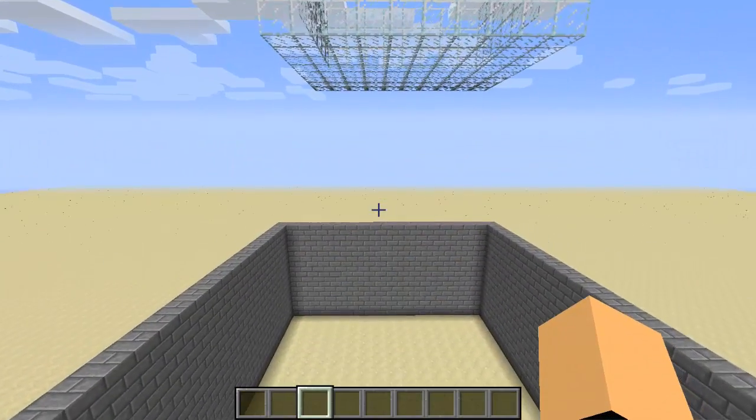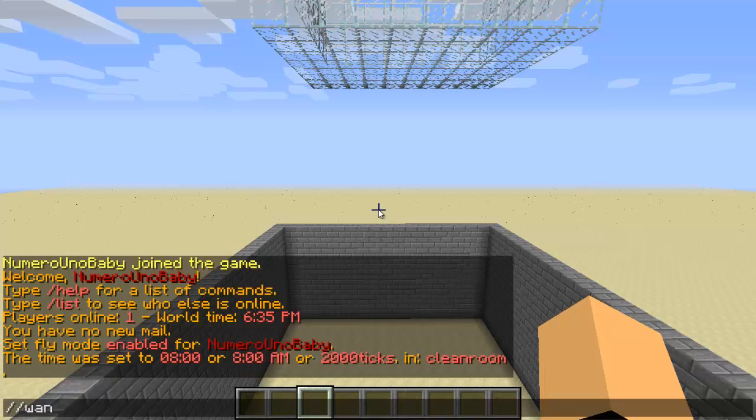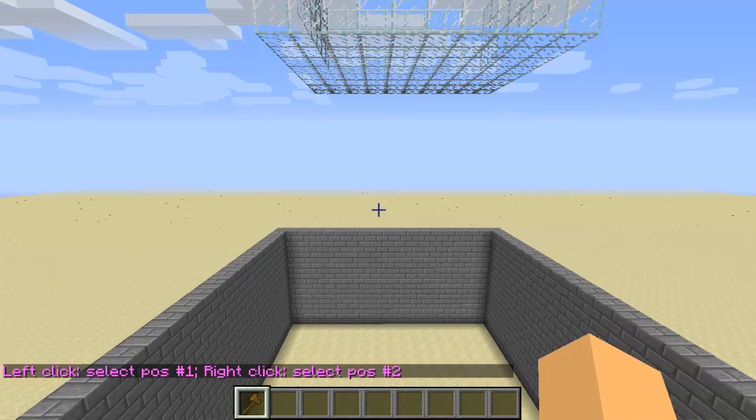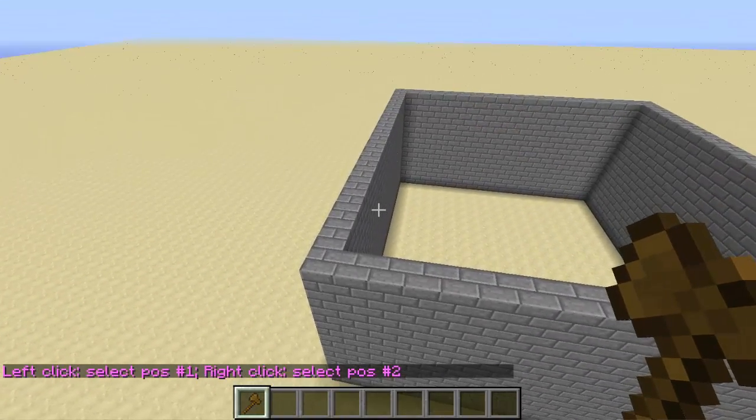Once you've got that, we're going to need our wand tool. Type //wand. This will help us select our arena. If you didn't get a wand, that means you don't have WorldEdit — make sure you have it, it's in the description.